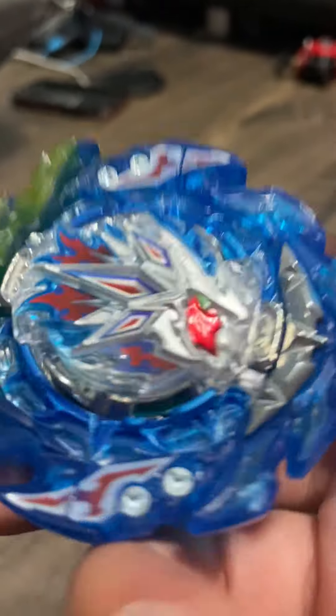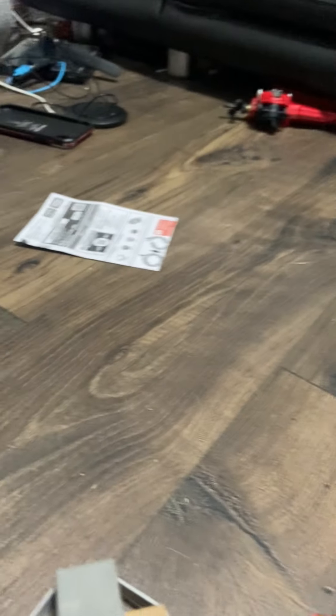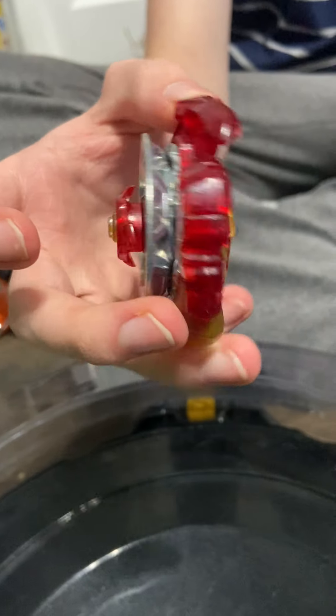Next up, we're going to go over King Helios MR. King Helios has Zeal, which has a rubber ball on it to add to defense. It comes with Giga and 10, and half of it is rubber, half of it is metal. The Helios core is the exact same as the Hyperion core, only left spin. It has a decent amount of clicks and its burst resistance is pretty good.